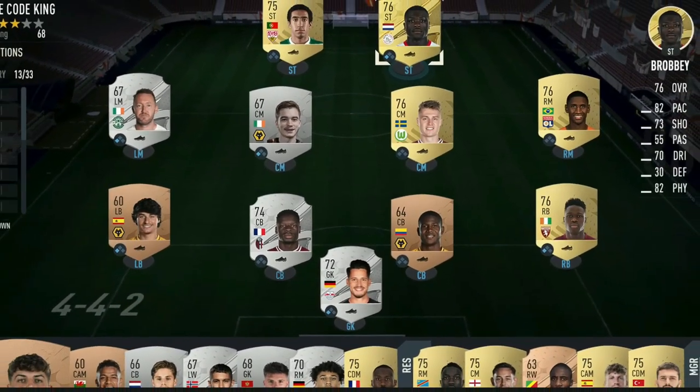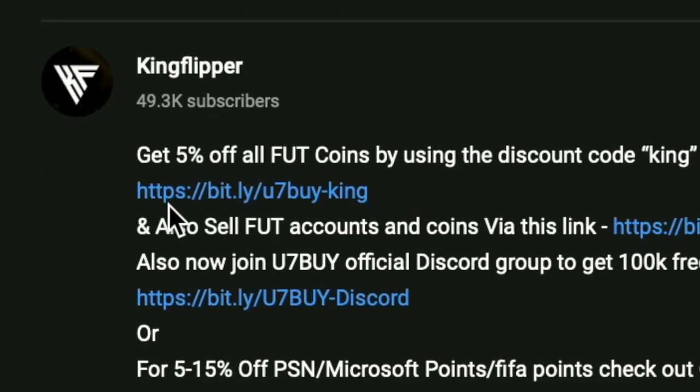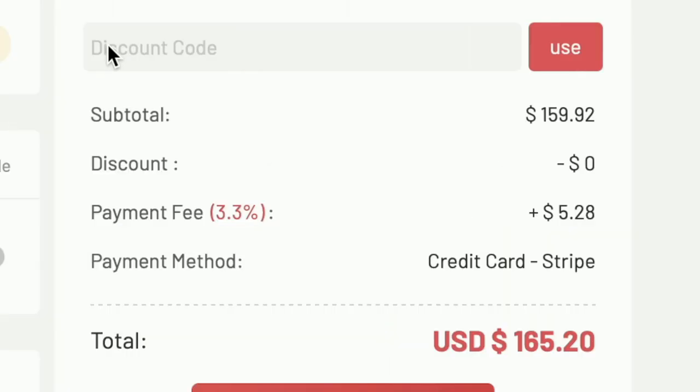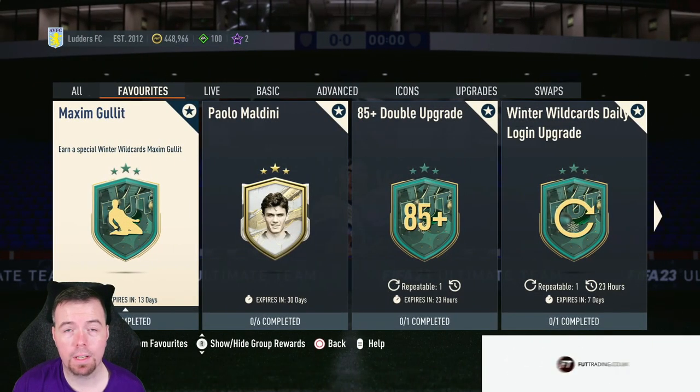Bored of having a starter team? Make it a beast team. Get yourself some cheap, reliable coins using the link in the description below and don't forget to use code King for a cheeky five percent off. Let's get into the video. Yo guys, what's going on? King Flipper here and welcome.